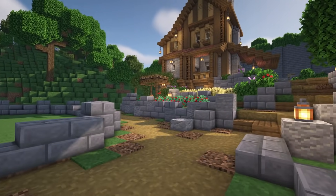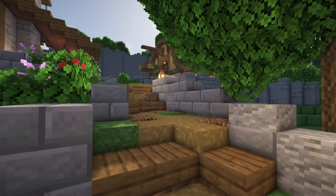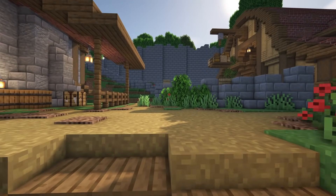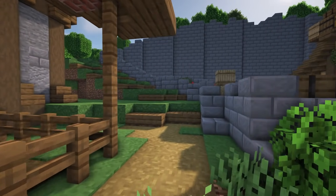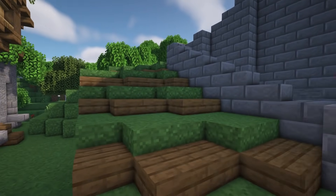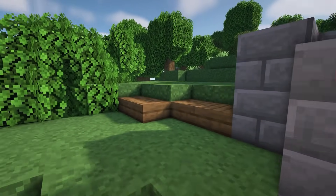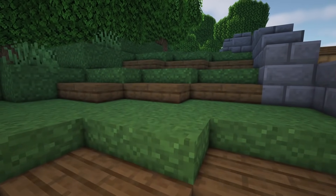Rule number three, and I cannot stress this one enough: work with the terrain. Minecraft already has amazing terrain generation — yeah, it's a bit blocky and sometimes a little misshaped, but we have a great base to work with. So when you're building houses or villages, take a really good look at the terrain, look at the shape and the hills, and think about how you can add to or take away from it to make it look nice.